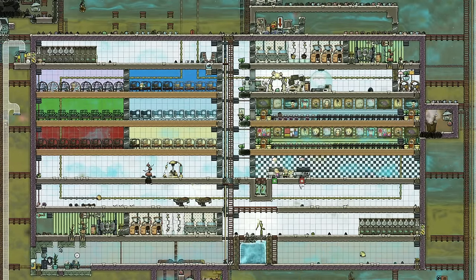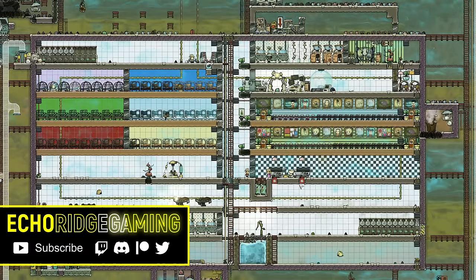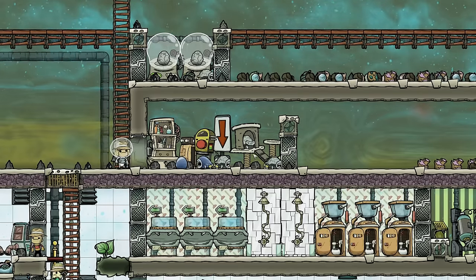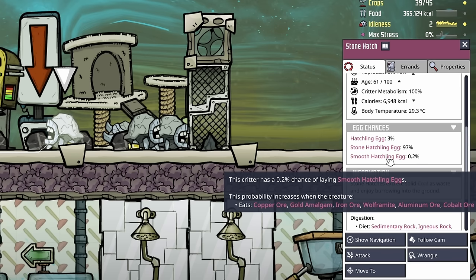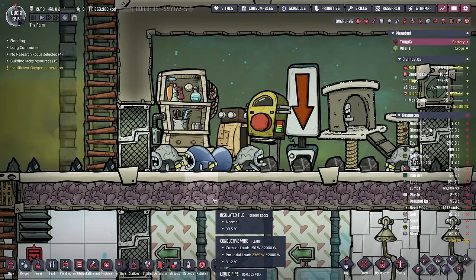Welcome back to Echo Ridge and another episode in our farm series. Today we have some more problems, starting with a little guy — how did we end up getting smooth hatches in here? The stone hatch only has a 0.2% chance of laying a smooth hatchling. Those are not very good odds. Congratulations, little buddy — you've defied all the odds.